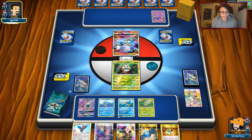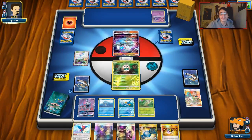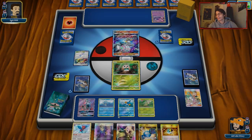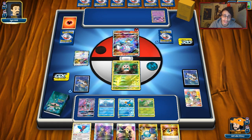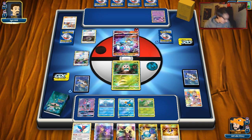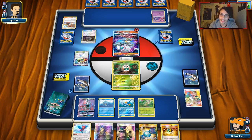This might be a harder matchup, but really all we have to deal with Blacephalon is Ninetales, Kingdra, and Swampert. We could win just off those three, taking out multiple Blacephalons. I might try and get a Decidueye down soon, but I don't want to give him two prizes. That 20 damage goes a long way with Hydro Pump. He gets a free Burst off, which is kind of annoying — hopefully what he discards is something bad like a Supporter.